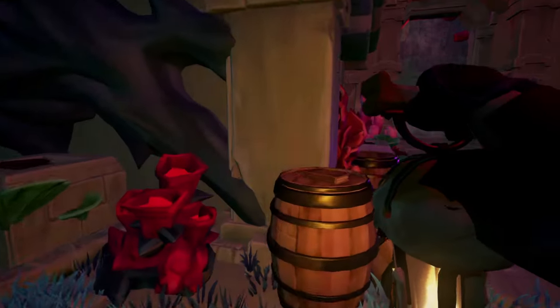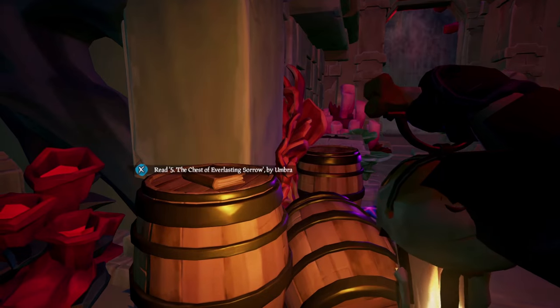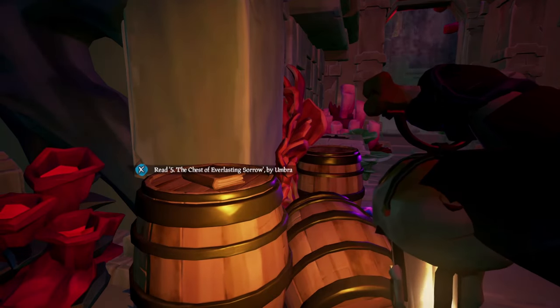You'll hear a big noise and see that the room up there has opened. Run up there. Once inside you'll probably find some more treasure. If you turn around and look at this barrel, journal number five is right there.